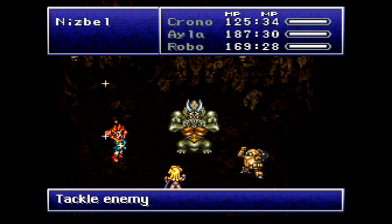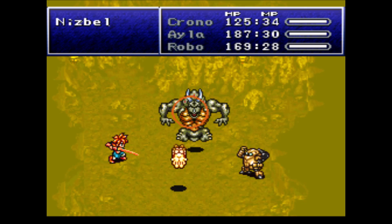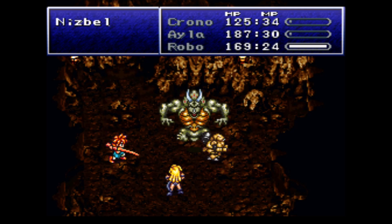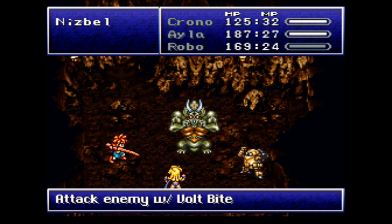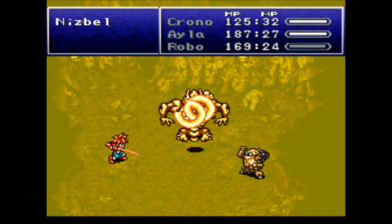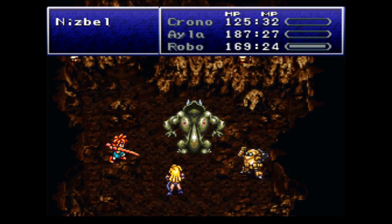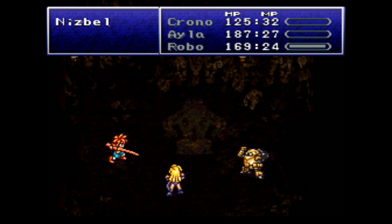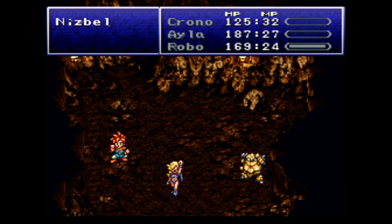Another Volt Bite, another Robo-Tackle. If you're at lower levels than me or worried about it, you might want to bring in someone like Marl and do an Aura Whirl. Or if you have Robo's Heal Beam, use that to cure everybody up. We should be able to kill Nisbell before he releases his next round of electric energy — if he does release the next round, we're dead. But we got him first. He has 4,200 HP and you should be able to kill him easily enough before he kills you. That's basically the name of the game — kill him before he gets you.